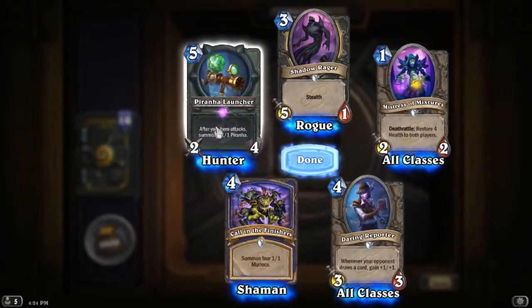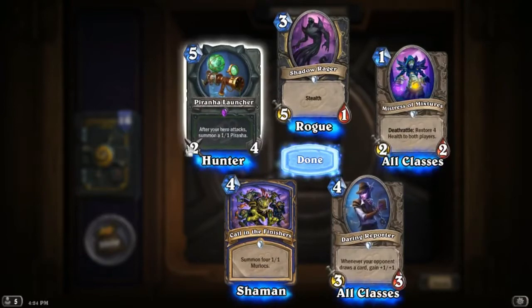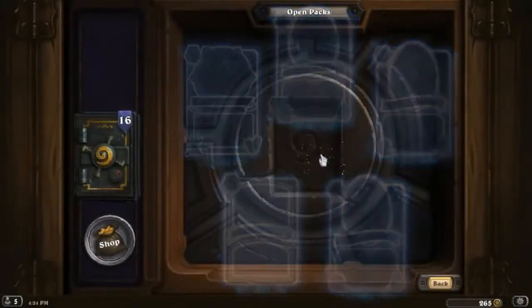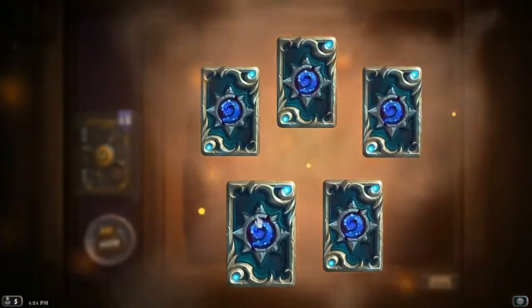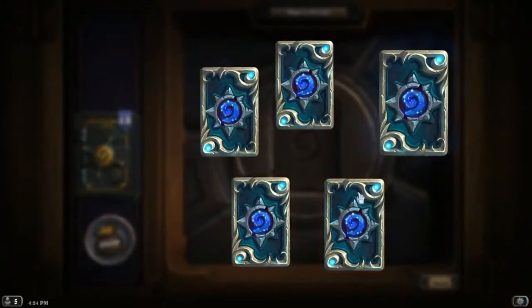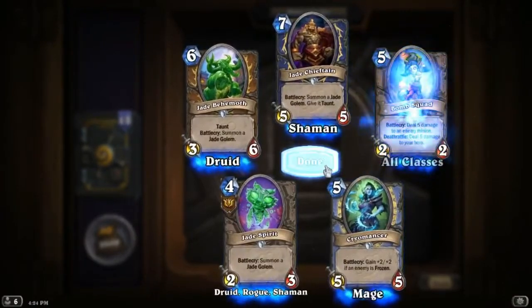Another epic — Piranha Launcher: after your hero attacks, summon a 1/1 piranha. It's a 2/4 weapon. I'm not crazy about that card — it does have some good flavor but doesn't seem super strong.